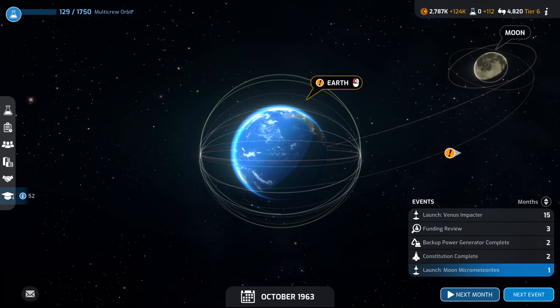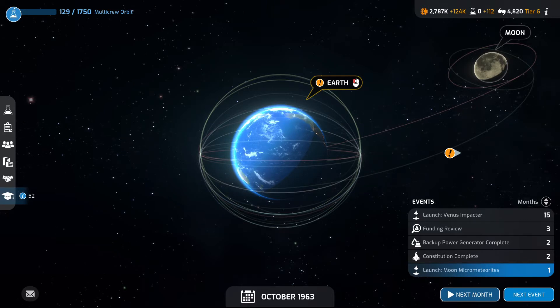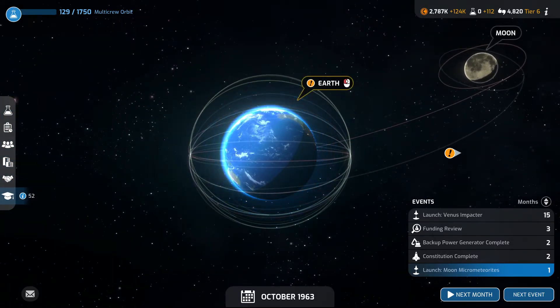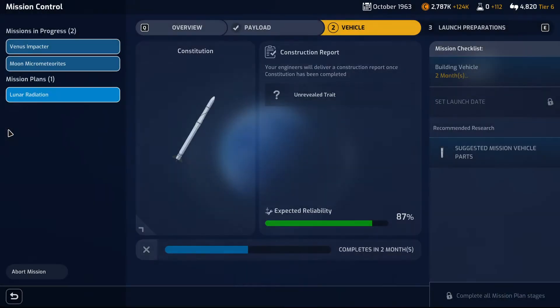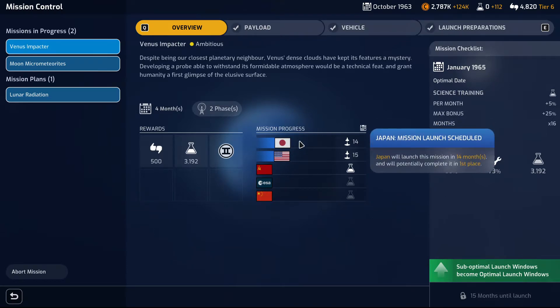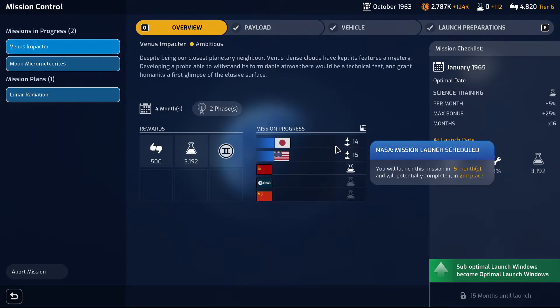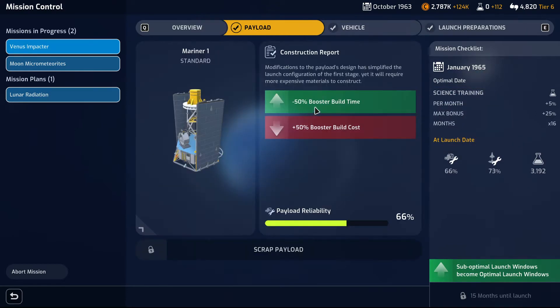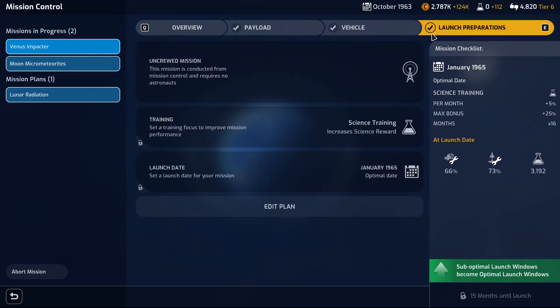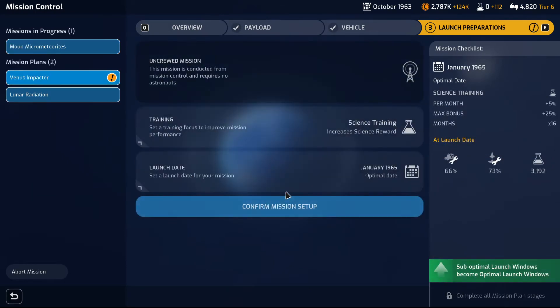Welcome to Space Race, ladies and gentlemen. In this episode we have a significant delay on our Venus impactor — that was unfortunate from the previous episode's rescheduling, but let me just revisit that a little bit. Venus impactor: it's ambitious. Japan is launching in 14 months and we are apparently just falling behind. Let's edit the plan if we can.